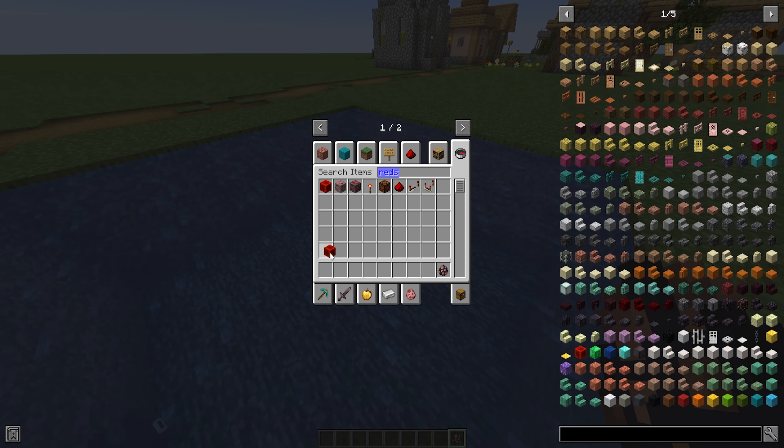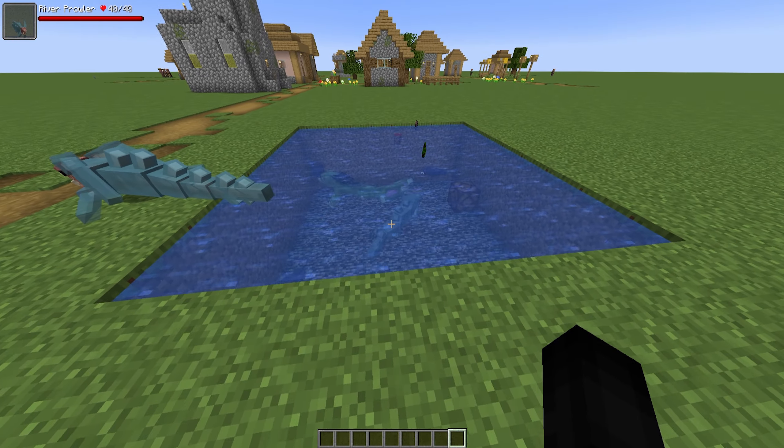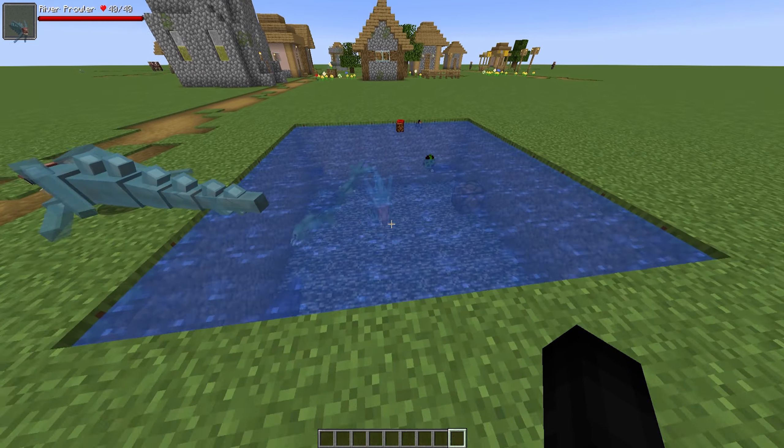The final addition in this update is the River Prowler. The River Prowler is the only creature that spawns in river biomes, but also in deep oceans at the moment. It has a unique item that's only available via command right now, so I won't show that off — it may be something planned for the future. There is an achievement for killing this creature. On land it has 40 health and looks pretty terrifying.